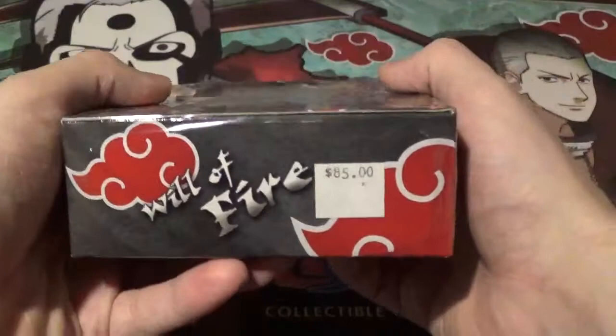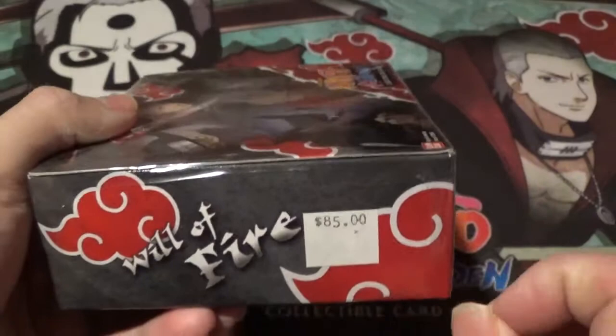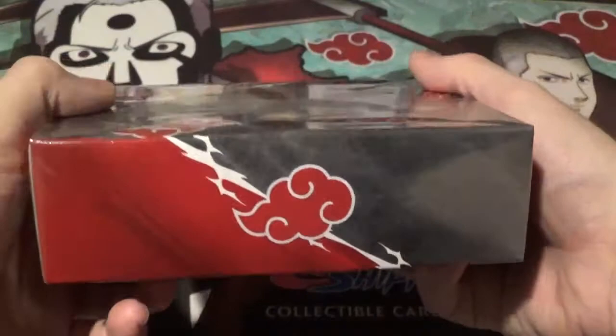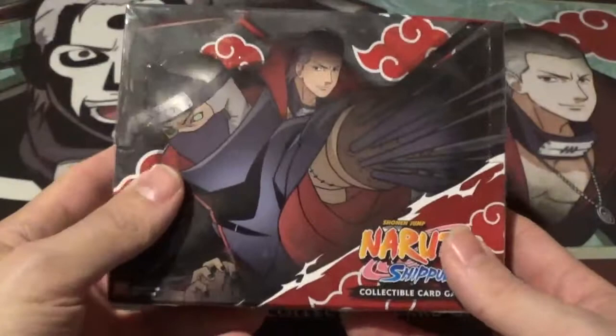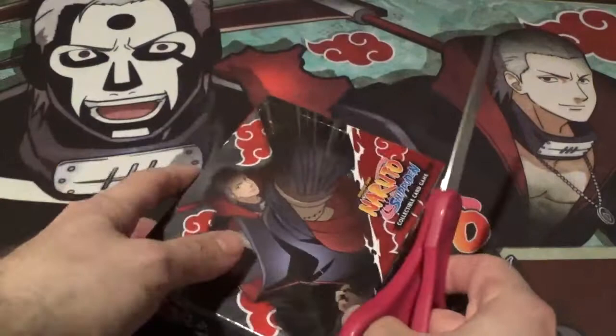This box retailed at one point for $85. I did not pay $85 for this — this box actually cost a little bit north of that, because this is a hard to find set in Booster Box form. Very lovely Akatsuki cloak symbol, Naruto right there, very cool image, and of course just the regular logo on the front. Without further ado, let's get into this. I'm super excited to open this box.